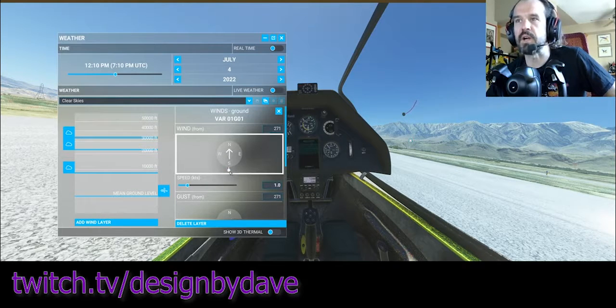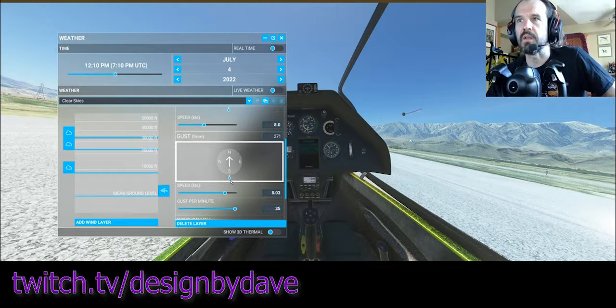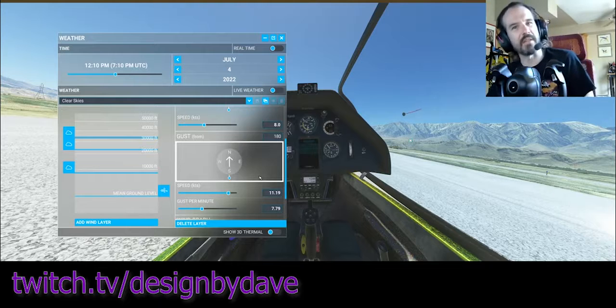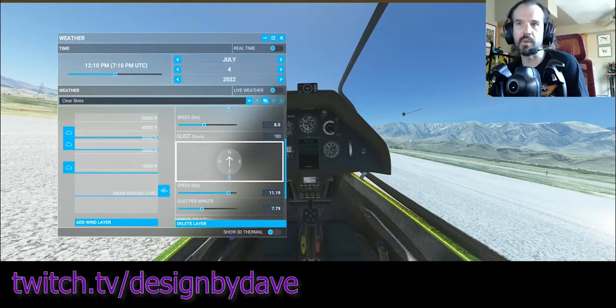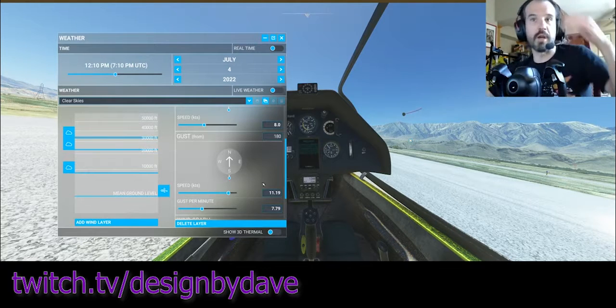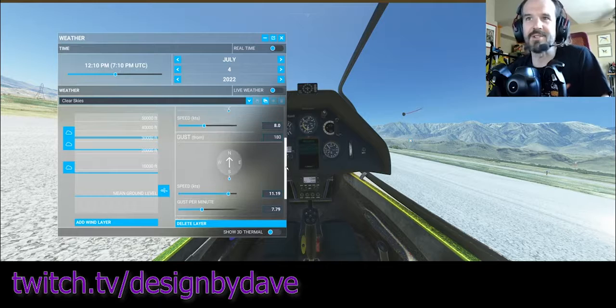For wind, if you're flying cross-country from point A to point B you generally want a tailwind. We're going to fly north up the valley, so I'll set the speed to about eight knots — not super strong. I'll set the gusts similarly. My impression is that in the simulator, too much wind blows the thermals apart and they don't stay together, making it hard to climb. That can be true in real life too, though you can have a strong windy day with strong thermals and just drift downwind — ideal for covering long distances. But we have a sailplane with a great glide ratio, so we don't need a wind push.